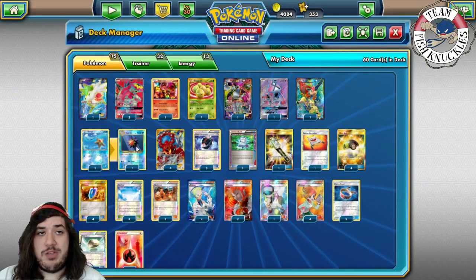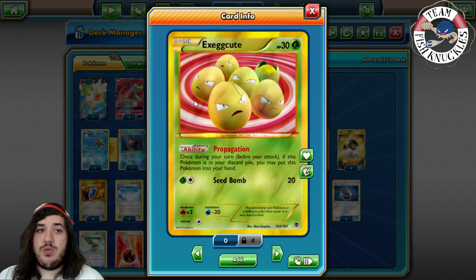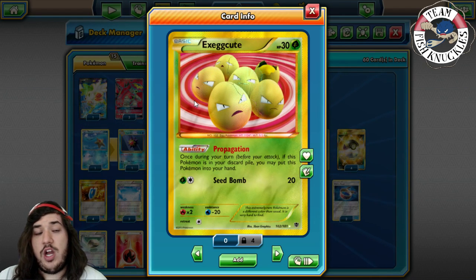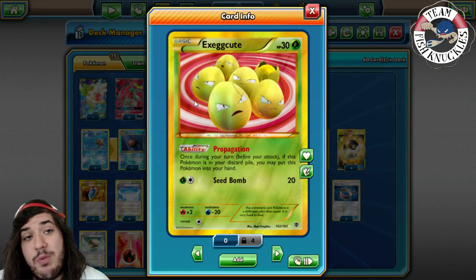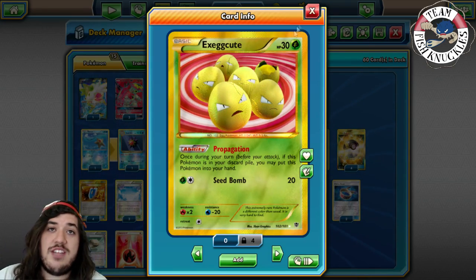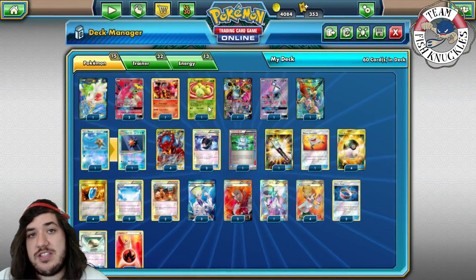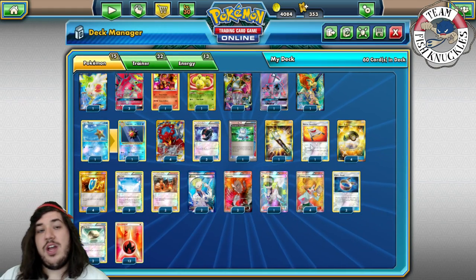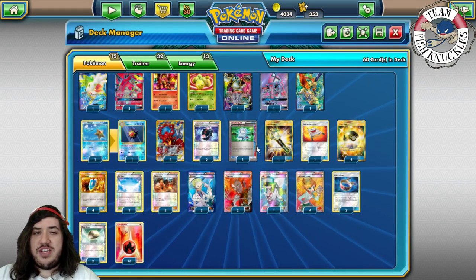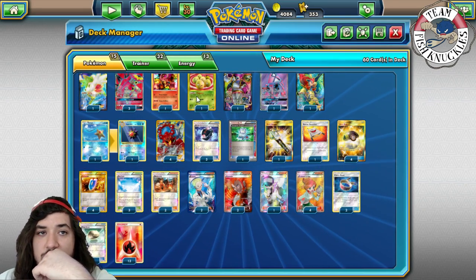Space Beacon lets you discard a card from your hand to put 2 basic Fire Energies from your discard pile into your hand. The main card you want to discard with Space Beacon is Exeggcute, which has Propagation — once during your turn, if Exeggcute is in your discard pile, put it back into your hand. You can Propagate Exeggcute, use Space Beacon to discard it, then Propagate again. It works with Ultra Ball and Computer Search too.